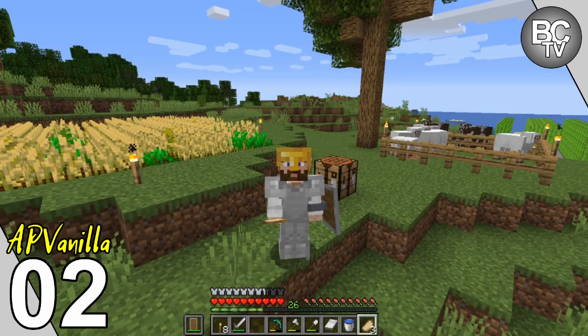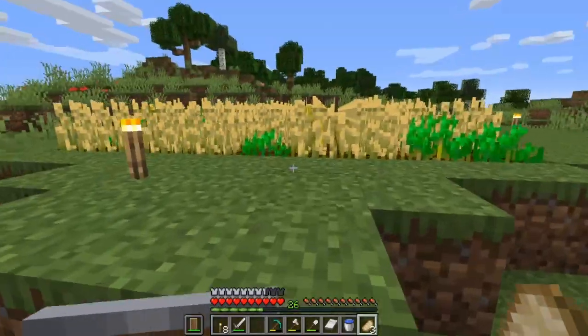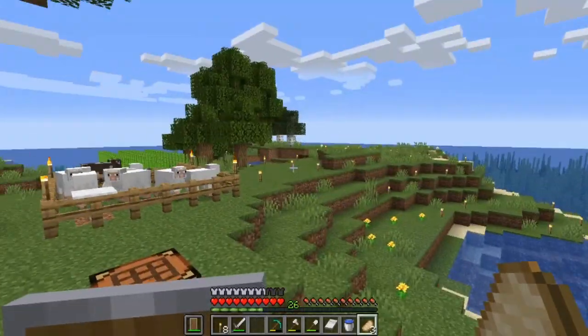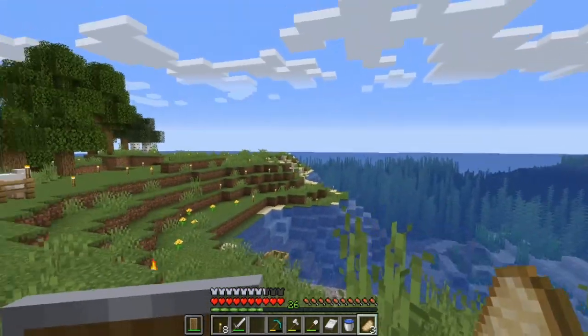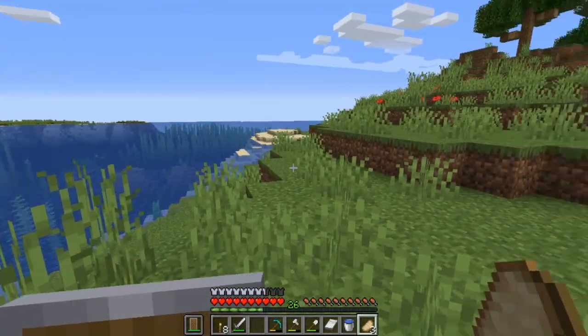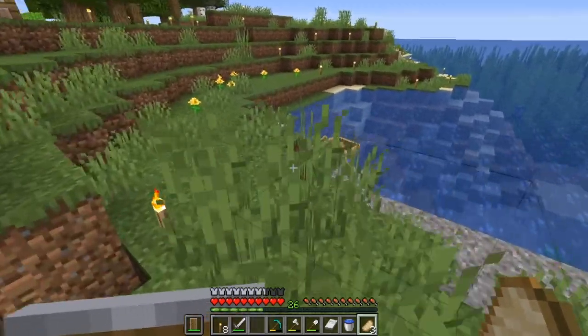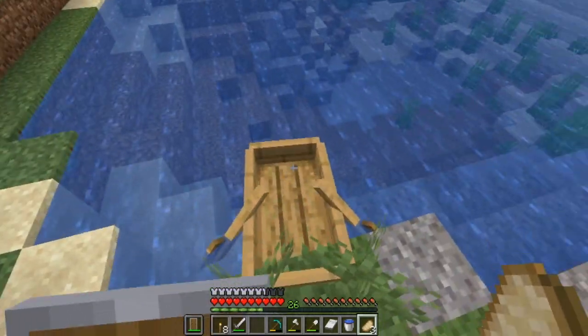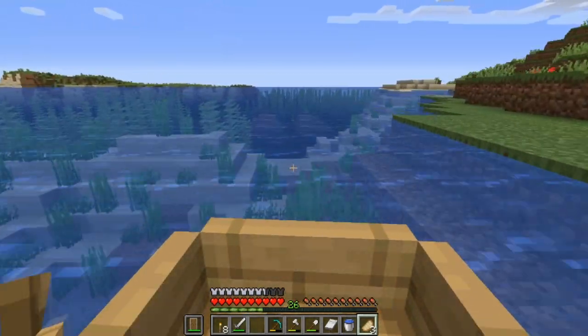Hello and welcome to episode two from the AP Vanilla server. I'm your host Blends. Last time we got just a little bit of stuff set up, but today I'm going to start working on that house. I've changed my plans a little bit of where I'm going to put it. First I need to go get some supplies — we need some dark oak and some spruce, so I'm going to jump in this boat.